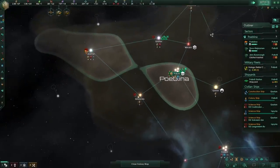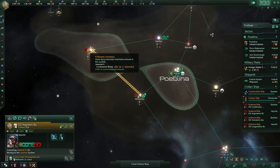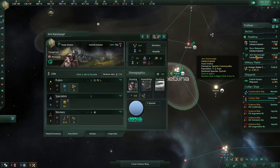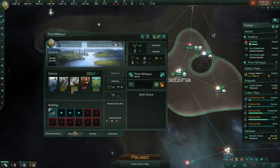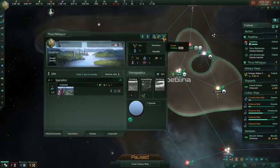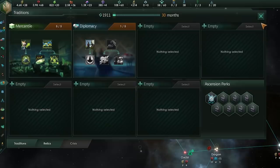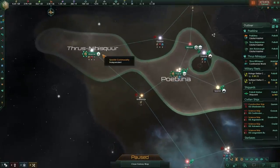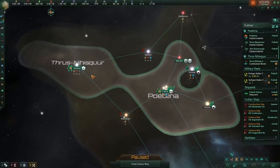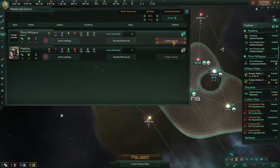Now we're going to do something a little weird. I've taken a system and not taken the system between my capital and that system — this system has a planet on it. I am sending out a colony ship to colonize that planet. I am void dwellers, so it's not generally a great idea to do this regularly, but in this case it's going to be a great benefit to us. We've colonized the planet, we're going to make a sector here. I don't care about assigning a governor — that's not important. I'm also not going to build any buildings.